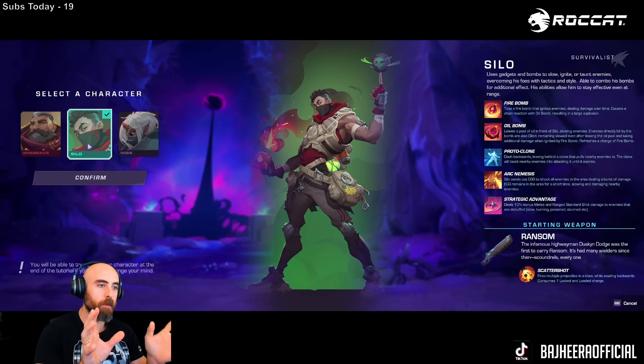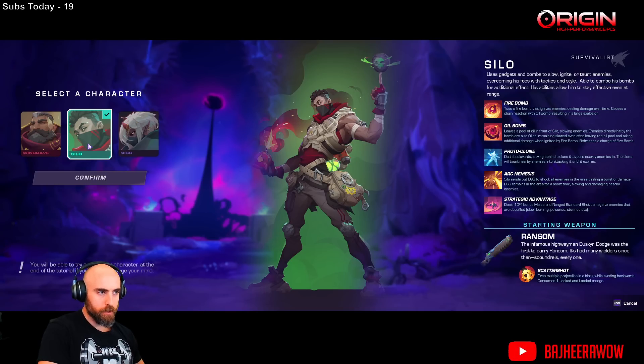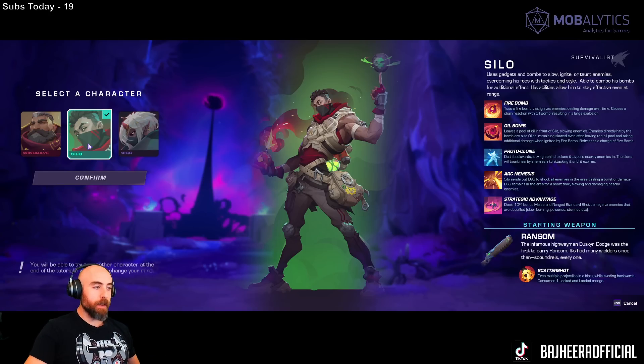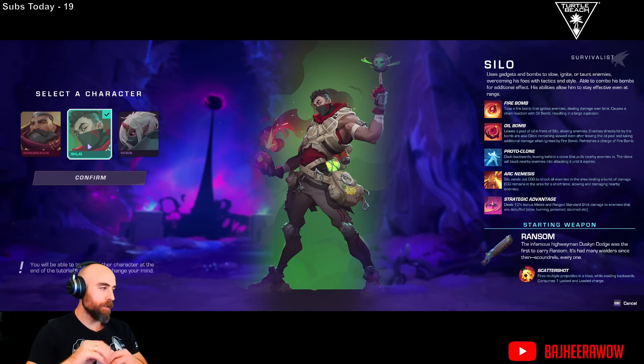It's so neat that you can play all the characters with all their abilities with any weapons, so you're gonna have some serious options. Silo has Fire Bomb — a fire bomb that ignites enemies, dealing damage over time, causes a chain reaction with Oil Bomb resulting in a large explosion. Oil Bomb leaves a pool of oil in front of Silo, slowing enemies. Enemies directly hit are also oiled, remaining slowed even after leaving the oil pool and taking additional damage when ignited. This also refreshes a charge of Fire Bomb — so Fire Bomb, Oil Bomb, Fire Bomb combo. Proto Clone: you dash backwards, leaving behind a clone that taunts enemies.